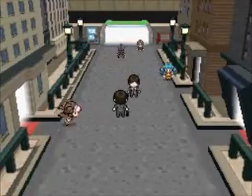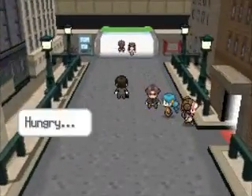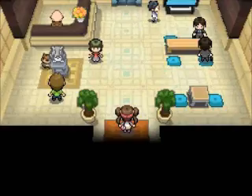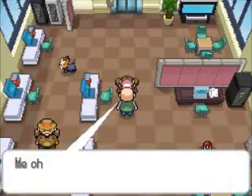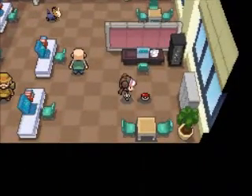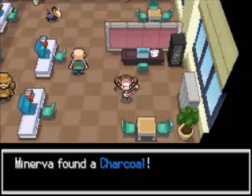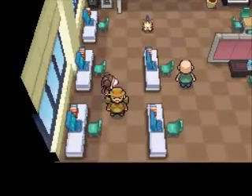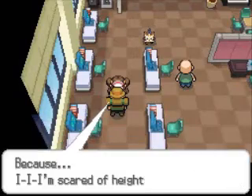And finally, in this building off to the right — on the second floor — you'll have a guy who can tell you about the gym badges in Unova, and you get a free Charcoal lying on the ground, which will power up any Fire attacks your Pokémon knows. So that's it for the streets of Castelia City.